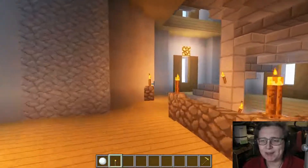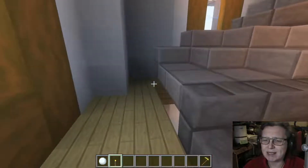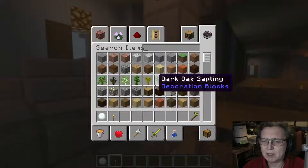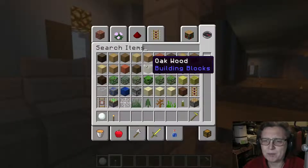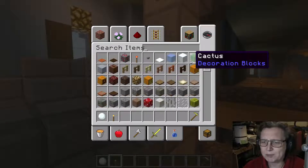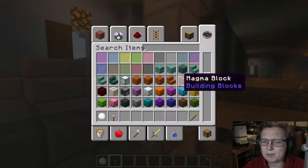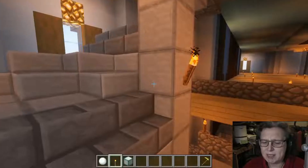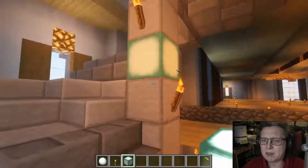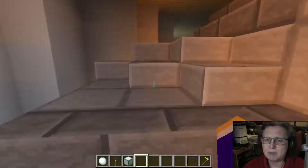The spiral staircase isn't exactly the best — still working on it. As for how I'm going to light this, I'm not sure. I might put sea lanterns in the structure itself, which might work. I'm gonna have to think about that for a later date, and there's a lot of work to be done on this.